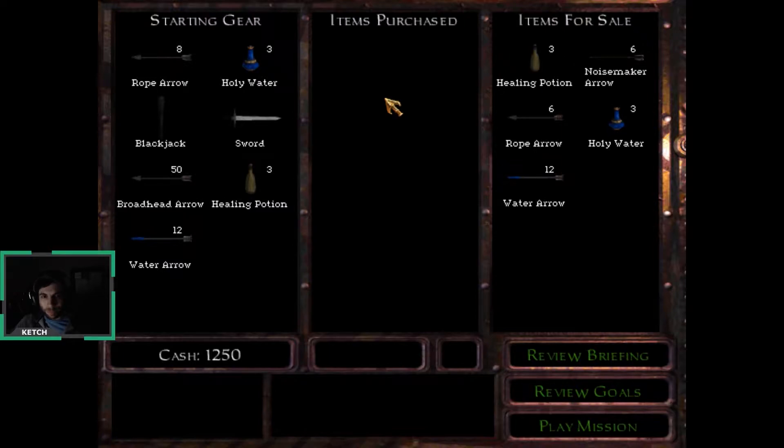We just got through the last mission. We're about to go look for the Horn of Quintus. Looks like we start with eight rope arrows — hopefully it lets me climb something. Start with three holy water, the blackjack, the sword, the normal stuff, three healing potions, a few water arrows.